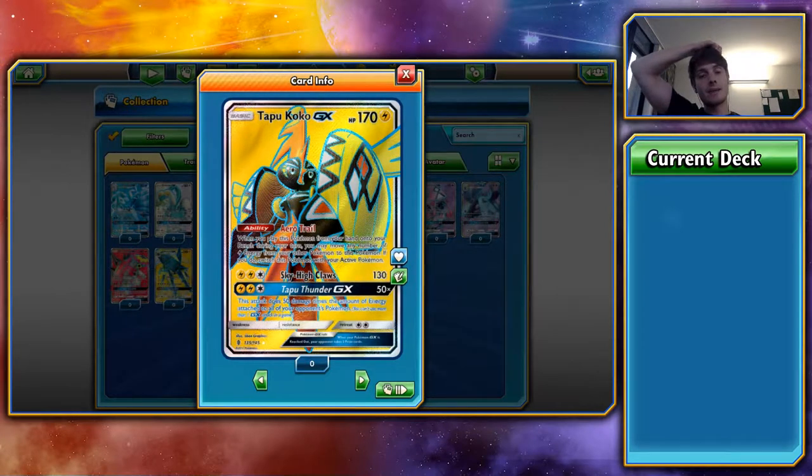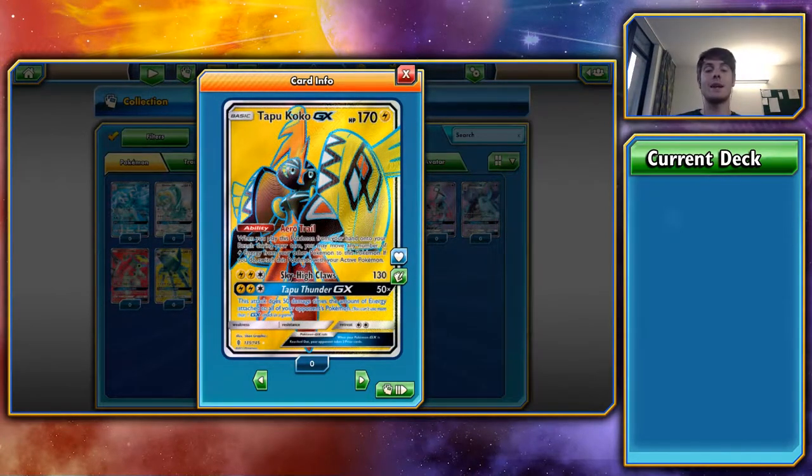The GX attack, Tapu Thunder GX, does 50 damage times the number of energy attached to all of your opponent's Pokémon. Against something like Mega Mewtwo with more than 5 energies attached, you're knocking them out pretty easily. However, if they know you're playing Tapu Koko they'll be very careful with their energies. One of the best things to partner Tapu Koko with is Max Potions — drop another Tapu Koko, swap around, Max Potion the damaged one, and suddenly they have to knock out two Tapu Kokos. Its ability is what definitely makes it. Overall, probably a 4 out of 5.